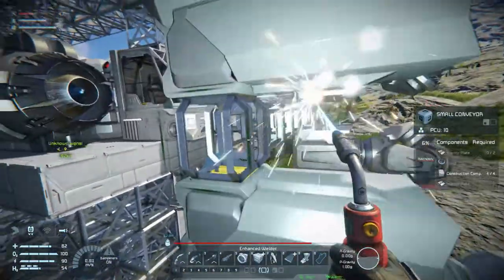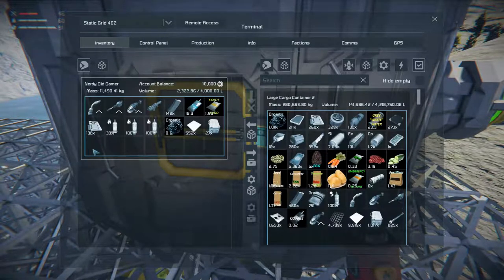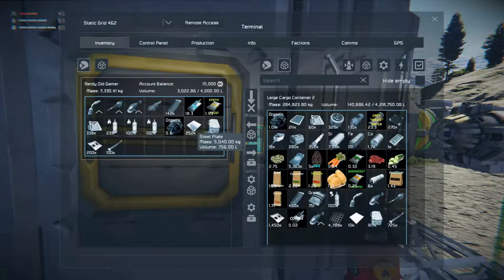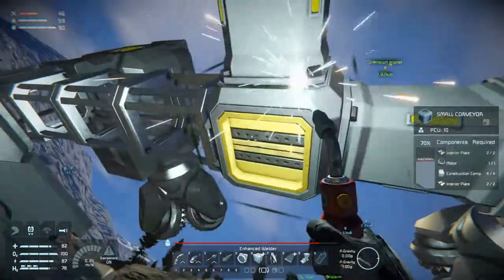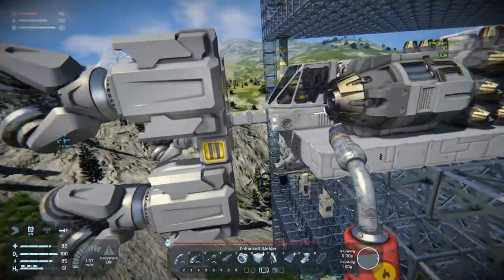And we need to weld all the conveyors up as well of course. That will require interior plate, steel tubes, construction components, and computers. I think we need motors as well. Let's get rid of some of those and grab some motors. All right, so this is getting welded up. This is quite basic you might say, but that's okay.